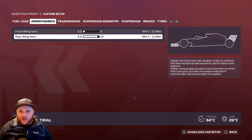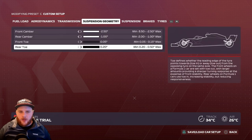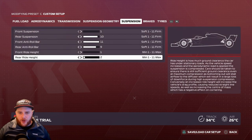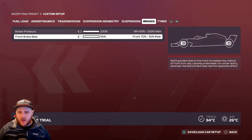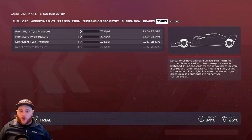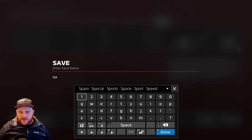Spain setup: Aerodynamics — front wing 2, rear wing 10. Transmission — on-throttle 55%, off-throttle 60%. Suspension geometry — 2.50, 1.0, 0.05, 0.20. Suspension: 1, 10, 11, 9, 1, 2. Brake pressure 100%, front brake bias 50%. Tire pressures — all the way to the left, 21 PSI each. Save it as 'Spain'.